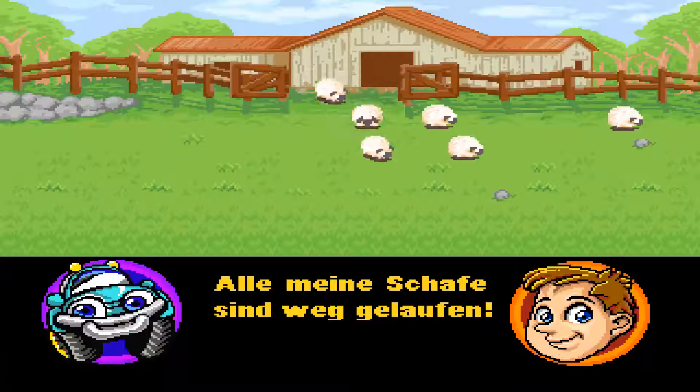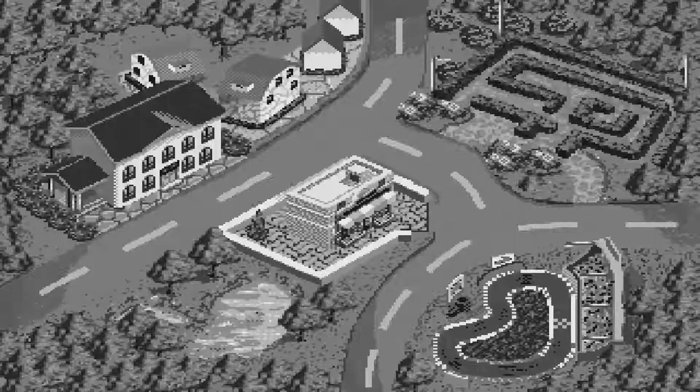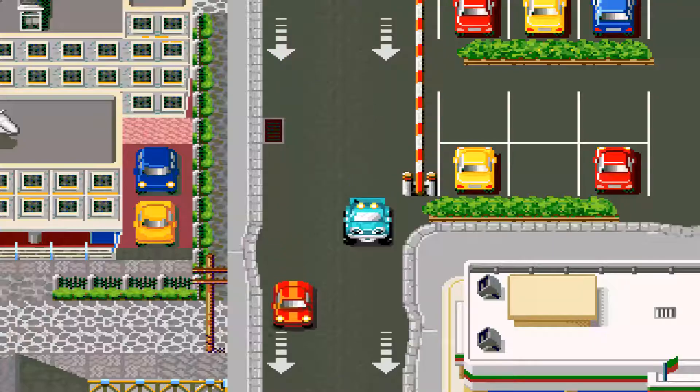Alle meine Schafe sind weggelaufen. Fred und sein Wagen Flitzer suchen überall nach den entlaufenden Schafen. Wähle aus, wohin du möchtest. Löse die Aufgaben und finde die Schafe. Deine Schafe könnten sich überall verstecken. Kannst du sie finden?